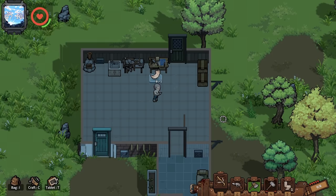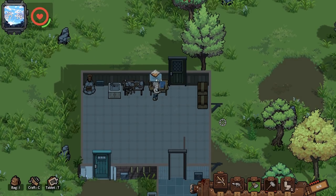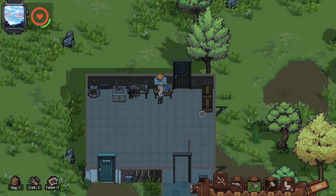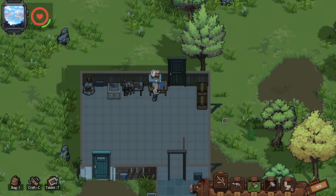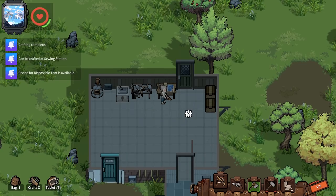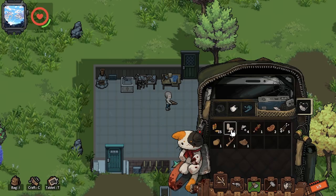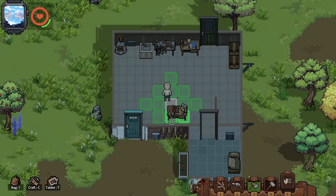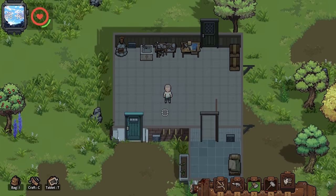Let's make this sewing station — you need four pieces of cloth and four wooden planks. Now I'm hoping the sewing station will let me make some kind of backpack to carry more — that would be dope. Sewing station crafted! Trying to rotate it but I don't know how. Placing it right here — there we go.